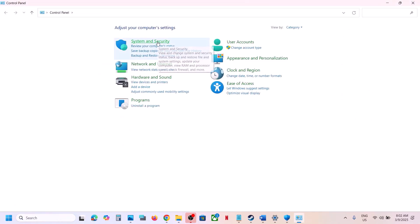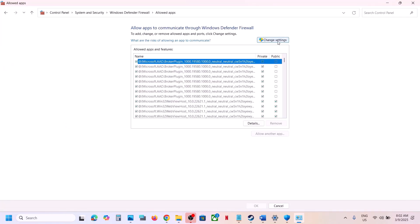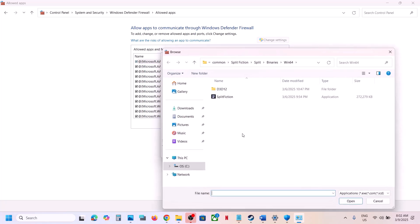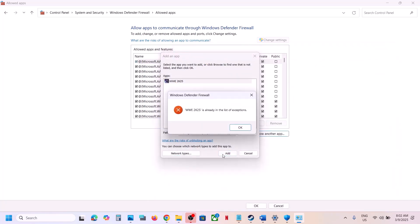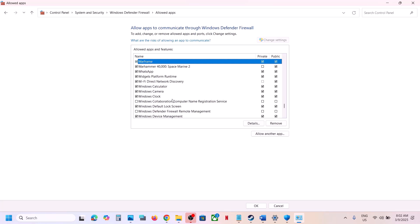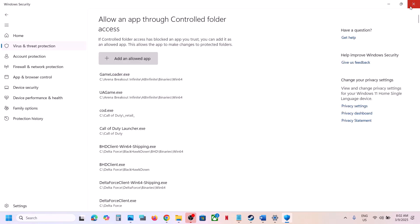Once the game is added, open Control Panel from the Windows search box. Go to System and Security, then Windows Defender Firewall, and click Allow an App or Feature through Windows Defender Firewall. Click Change Settings, then Allow Another App, click Browse, navigate to the game installation folder, select the game exe file, click Open, and then click Add. Once the game is added to the list, launch the game and check.